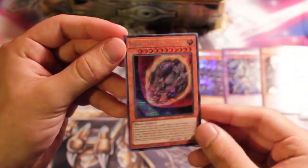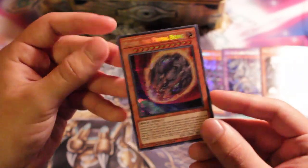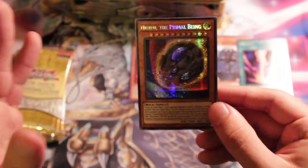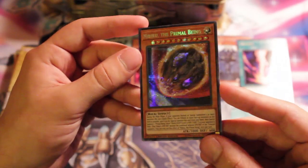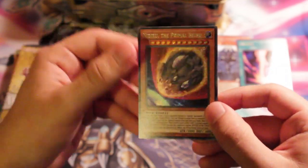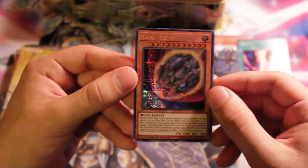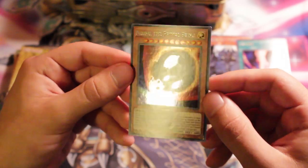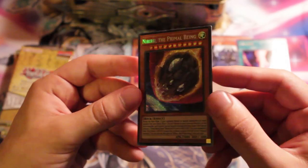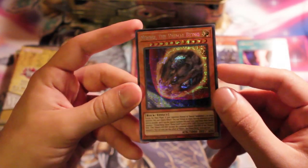Nibiru the Primal Being! This card is crazy. If you guys don't know what it does — if your opponent normal summons or special summons five monsters, you can essentially crash their entire board and give them a token while giving yourself a 3,000-attack body. Really sweet card. I also really like Dimension Shifter. You get one of three promos, so it makes opening these tins very exciting.